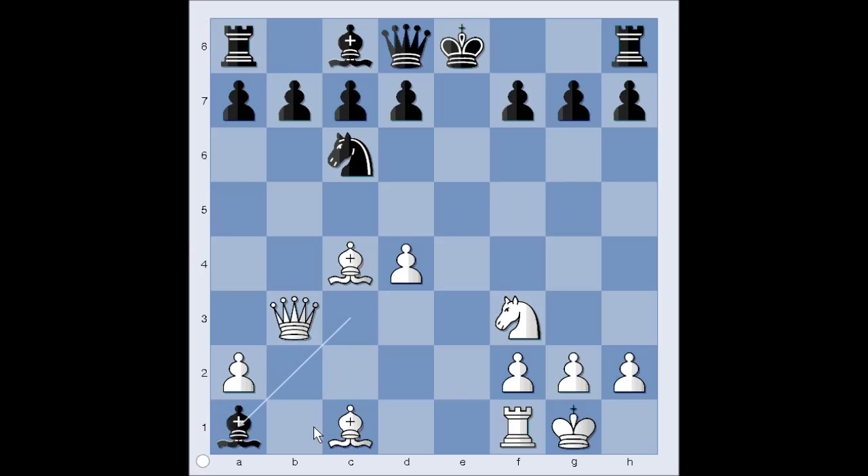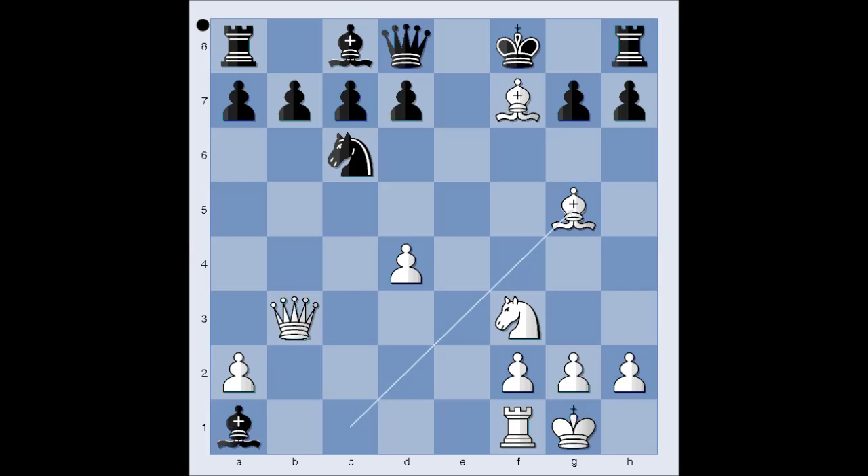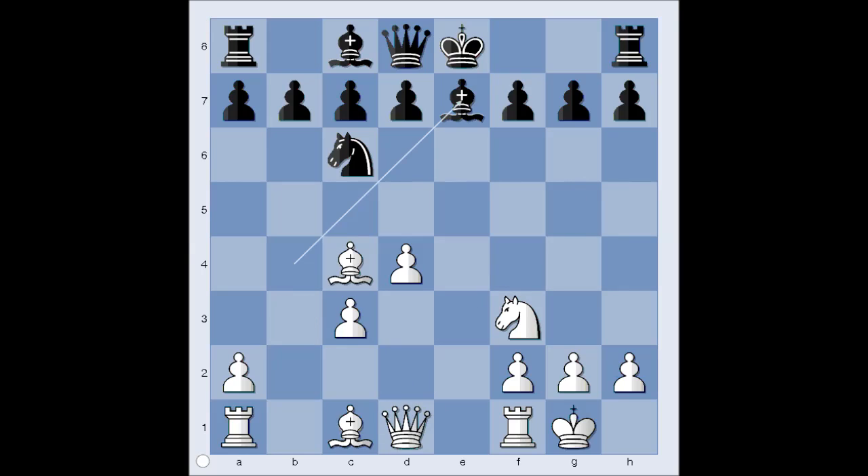And if Bishop takes rook, Bishop takes on f7 check. King to f8. Bishop to g5, and white is better. So in the game we have Bishop to e7. d5. Knight to a5, attacking the bishop.